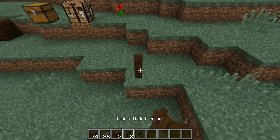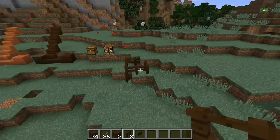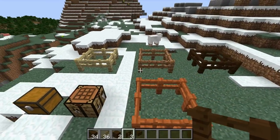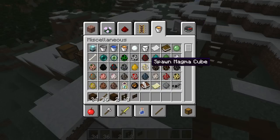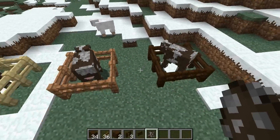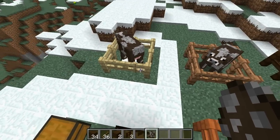Now if I were to place these down, you can see I can make my fences out of whatever color of wood I would like. What's really cool about this is not so much that they added different color fence posts for the two new kinds of wood, but that they added fence posts for every kind of wood. Up here I've created a little area where we can see there are fences and fence gates for jungle wood and birch wood as well.